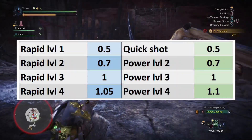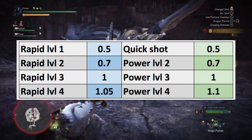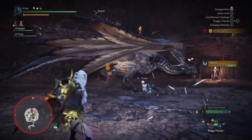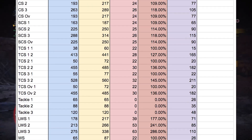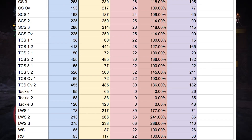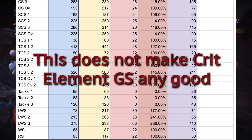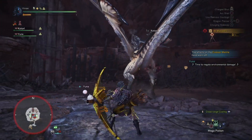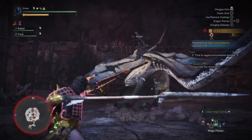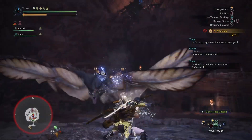For example, bow arrows have different modifiers depending on the level of charge of your attack. Another interesting one is greatsword has a variety of elemental modifiers for each attack. Unfortunately, this does not make crit element greatsword good. It is however interesting that these are included, and it will explain why sometimes your elemental damage ends up being higher than you think it should be.